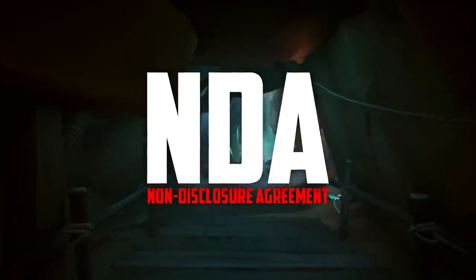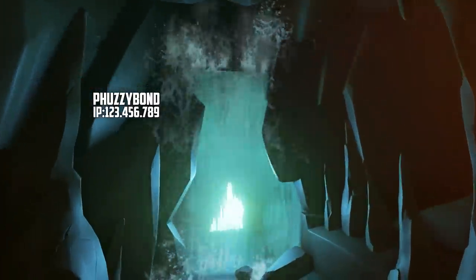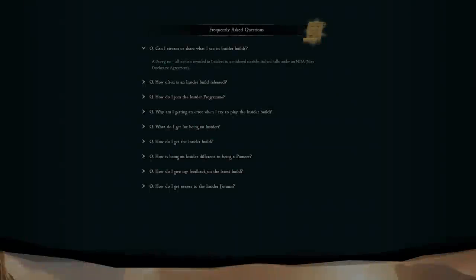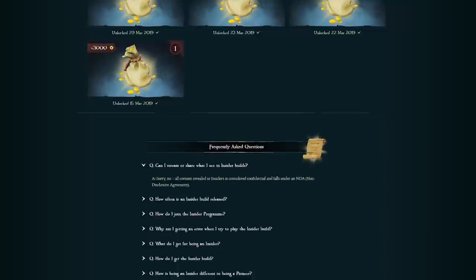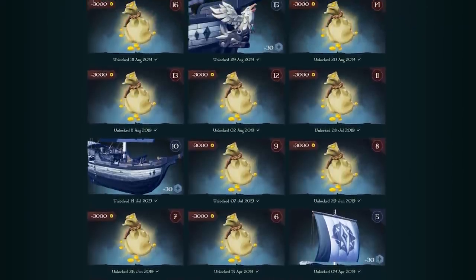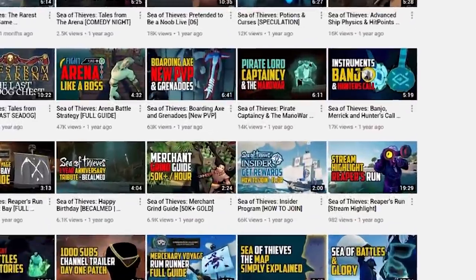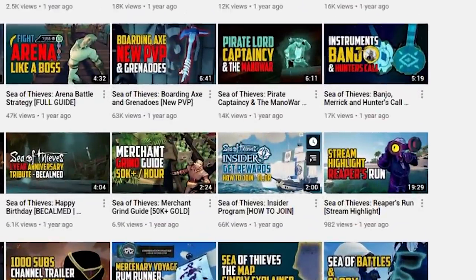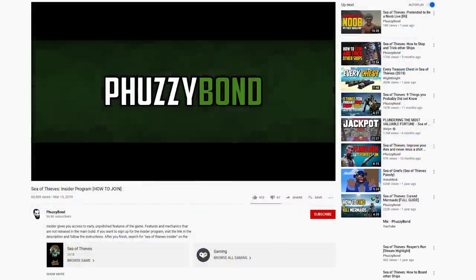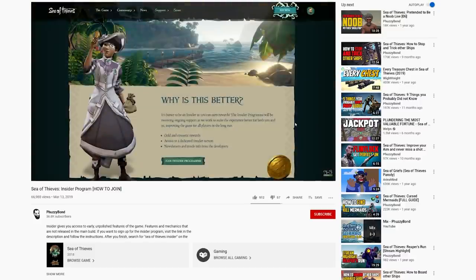And of course, everything inside the build is under NDA, which means never disclose anything. Which also means your IP address and gamertag are on the screen at all times. If you share or capture anything, Jonit will visit you and will find you. Playing the Insider build is for testing purposes and providing feedback. In return, Rare is kind enough to offer you these cosmetics because you are helping them develop a stable build. An older video I made covers a step-by-step process to enroll in the Insider program so that you can gain access — I will link it in the description below. Let's get to our rewards and cosmetics.